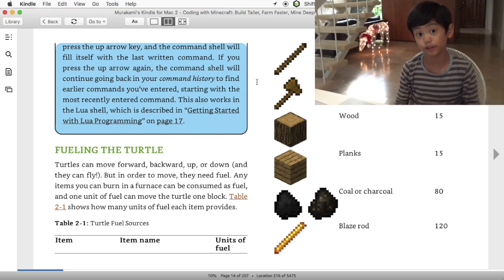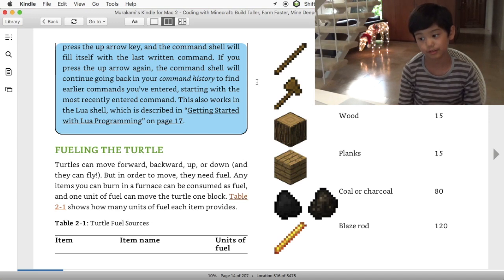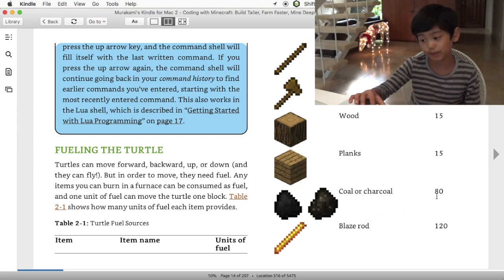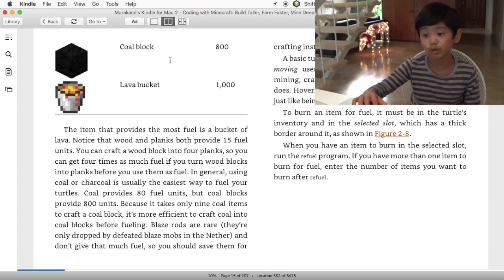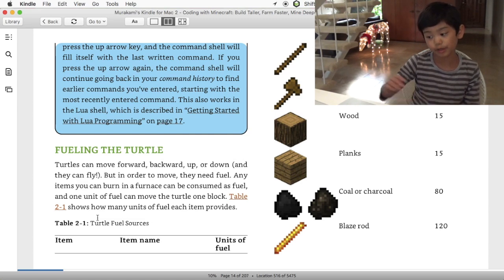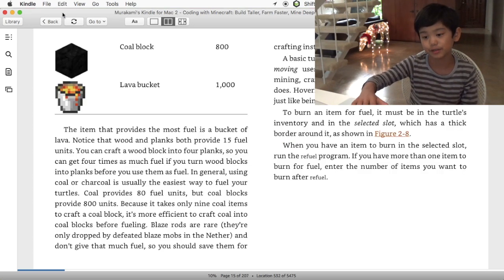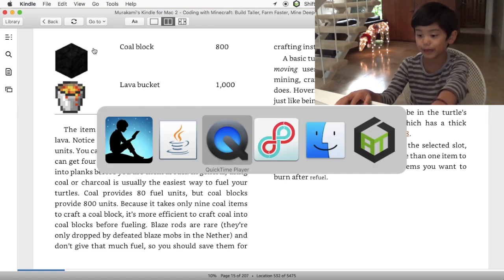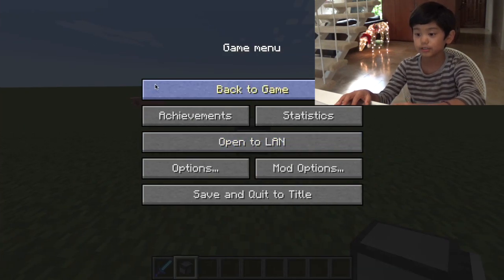Breaking stuff doesn't use any fuel, which is nice. Wooden tools give 10 fuel, wood planks give 15. Coal gives 80, blaze rods 120, coal blocks 800, and a lava bucket gives 1000. You should always convert coal to coal blocks if possible — nine coal makes one coal block, so 9 × 80 = 720, but a coal block gives 800, making it more efficient.